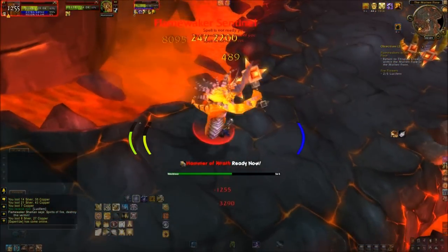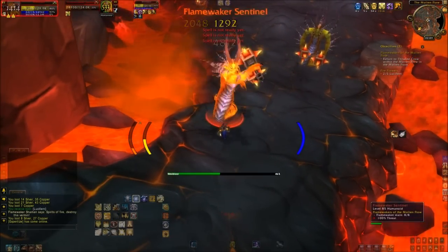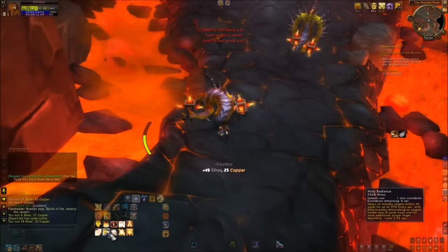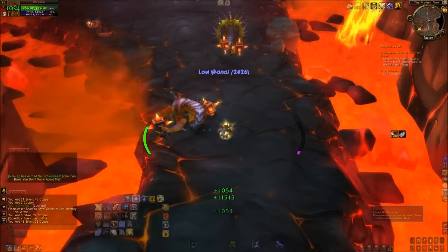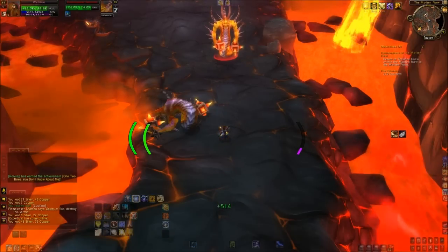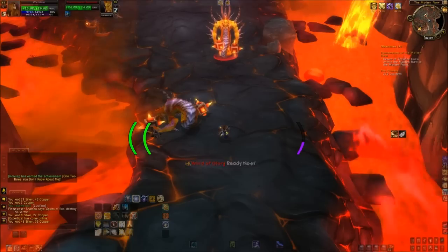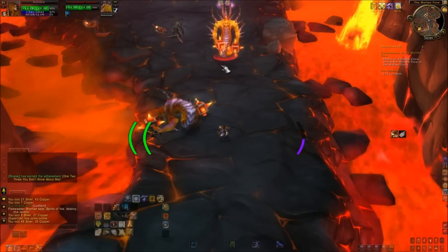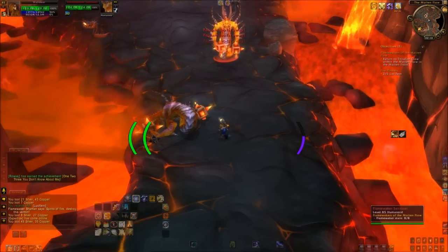The Transmogrifier lets you change the appearance of any armor piece on you to another look — like a different tier — while keeping your original stats. So say you have PVP gear with, like, 300 stamina, and you want it to look like the Tier 4 set of whatever class you are — it will keep the stats of your current PVP armor but just make it appear like the Tier 4 armor.